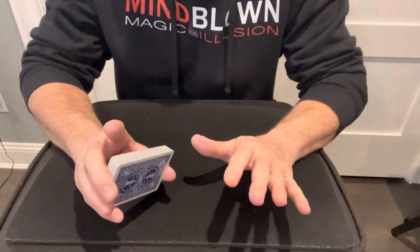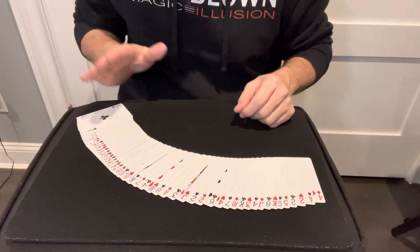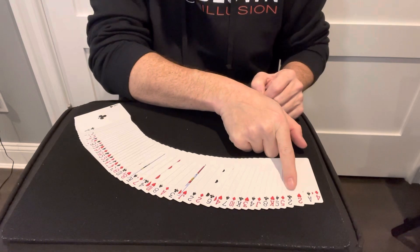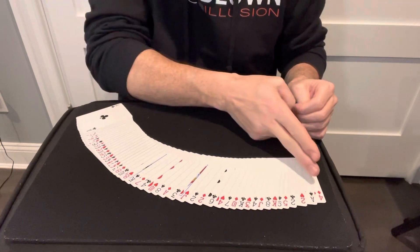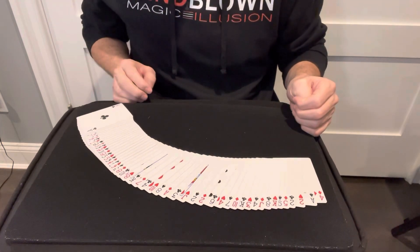This trick does require a little bit of setup, but it's well worth it because the effect is very strong. You'll start by placing your cards in this order: diamonds, then spades, then hearts, then clubs. It can be any card you want in that suit, but you're going to follow that same pattern all the way through — diamonds, spades, hearts, clubs, diamonds, spades, hearts, clubs — all the way through the entire deck.